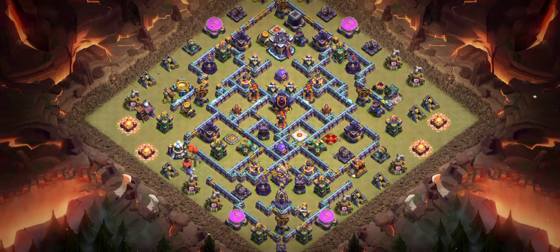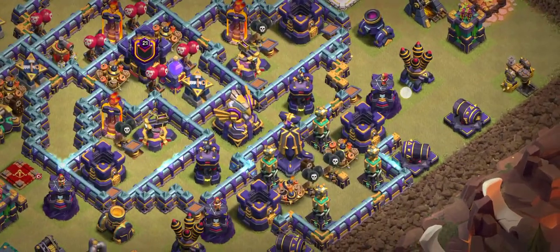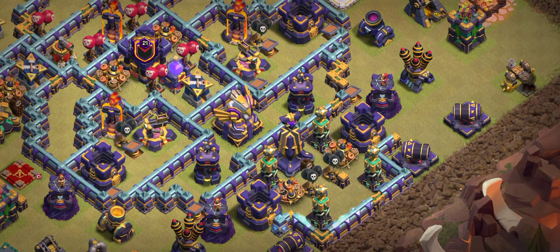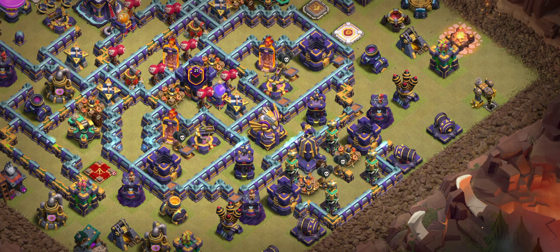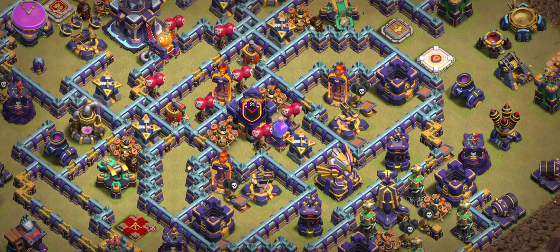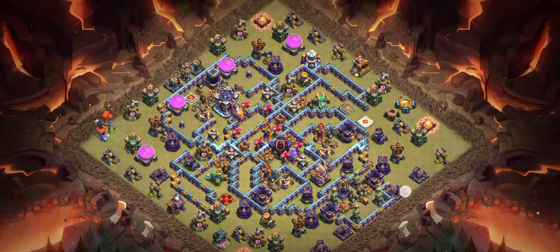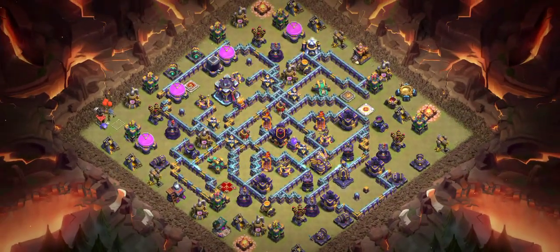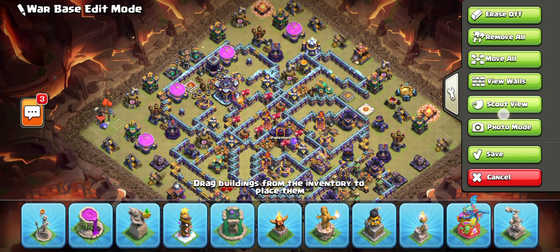Base number seven is another anti-three-star base. You can see the front side — you guys can do changes in the base yourself too, because a small change can make your base perfect. I recommend ice golem with lava for this base because it's a tricky base. You can see the trap placement and the front side looks really good. Let me know in the comments what kind of bases you want — yesterday I uploaded ring bases and I'll tell you about that at the end of the video.